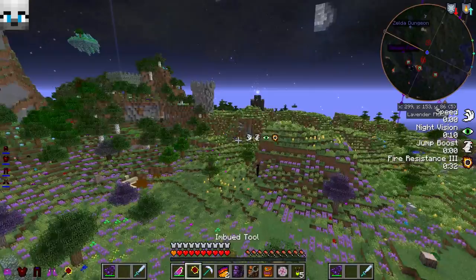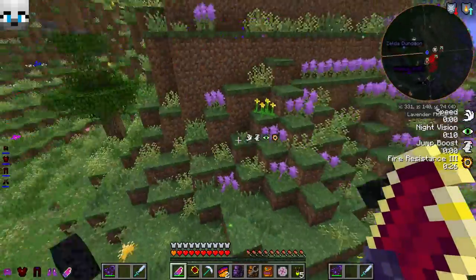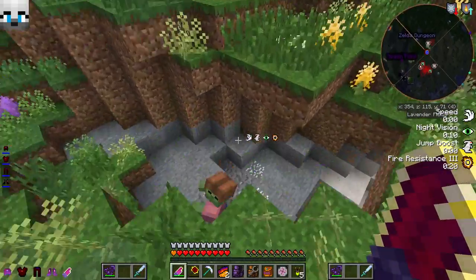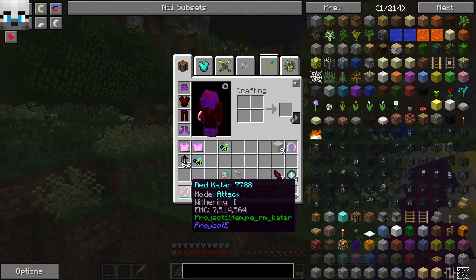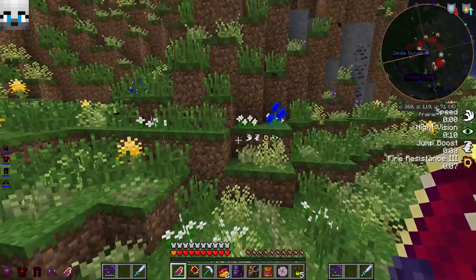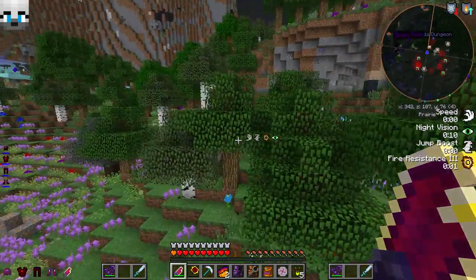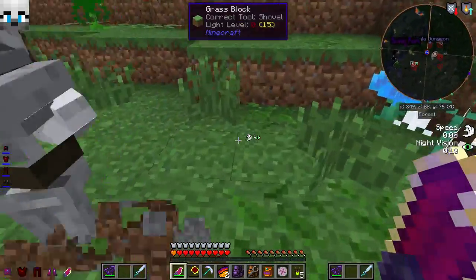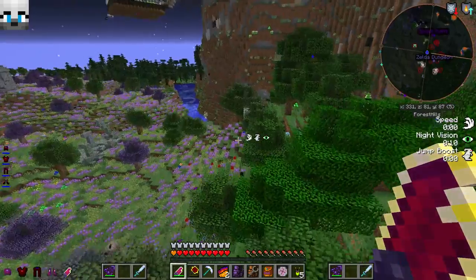There's another thing I wanted to show y'all right quick. Like I said, this is just not really an episode. Look at that — that is such an OP sword. I love it. I don't even have to deal with Endermen no more. This red Katar — I've added withering to it, but if you charge it up with EMC and hit right-click, it'll kill entities, any type of mobs — passive or aggressive — within so many blocks of you. That is so OP but I love it, I don't care.